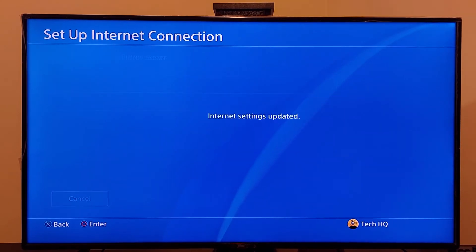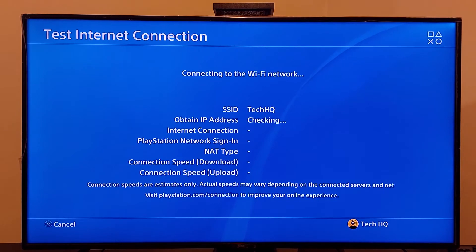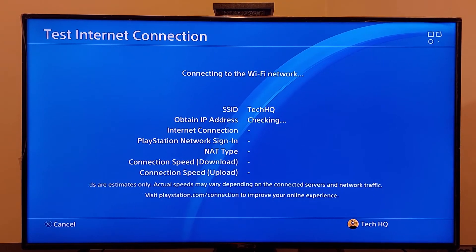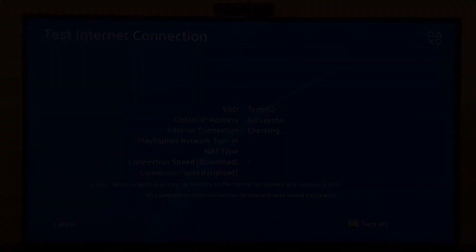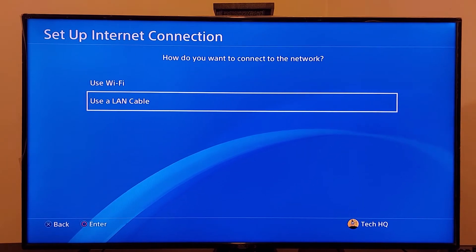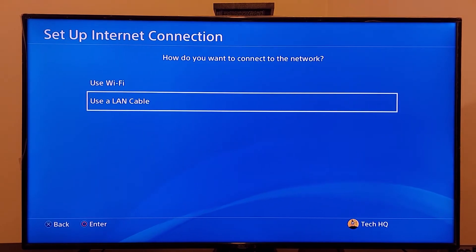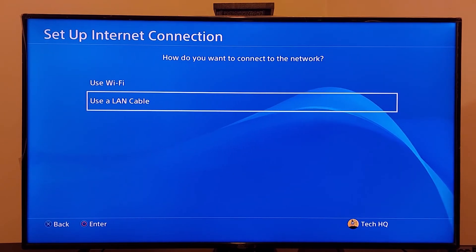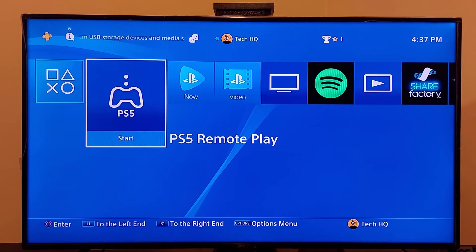For Proxy Server, select Do Not Use. Now go ahead and test your internet connection. That's the first method to fix this PS4 error code — using a DNS server. If that didn't work, go to PS4 Settings, go to Network, then Setup Internet Connection, select option number 2, plug in an ethernet cable to your PS4 and also to your router, and use a wired LAN connection. That's the second method.